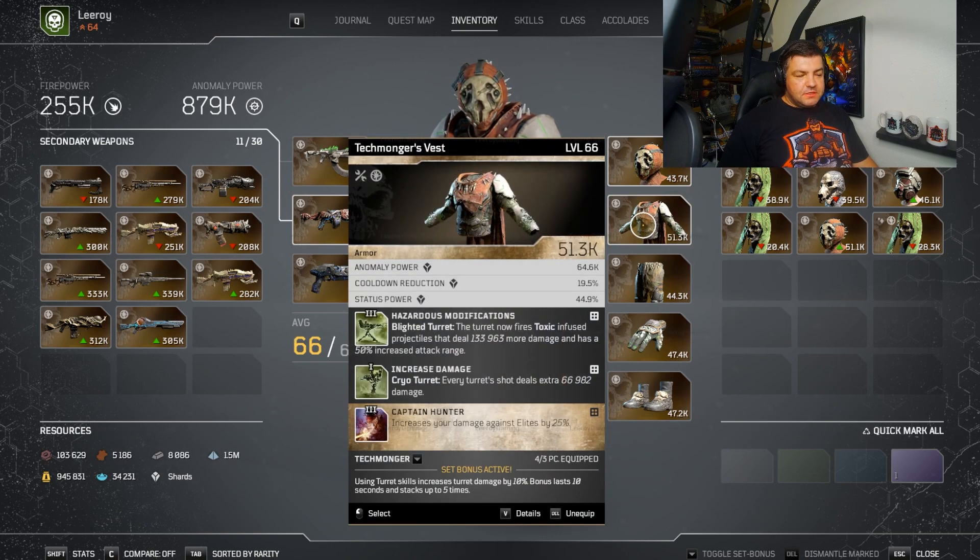The chest piece is the Technomonger's Vest. It comes with Hazardous Modification — this is a big deal. Your blighted turret now fires toxic-infused projectiles, so it's no longer a flamethrower. It does a ton of base damage — at my level it adds 130,000 base damage and has 50% increased attack range. It basically turns into a giant cannon. So if the cryo turrets are like Gatling machine guns, this is going to be like the big, needy cannon and it hits like a Mack truck. The two other mods already come with increased damage, so we don't have to make any modifications on this. You're going to have a total of four bullets being shot at a given time with the cryo turret, so this base damage gets applied times four, making this extremely effective. And then we have Captain Hunter on here — most things that take any time to die are going to be elites, so 25% damage is a no-brainer.